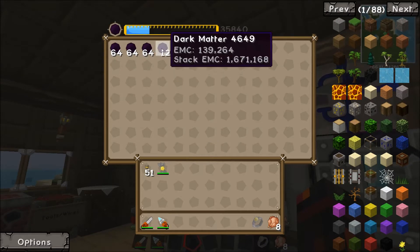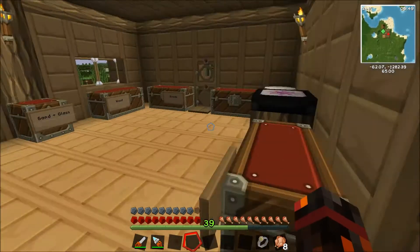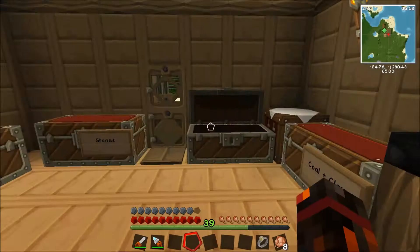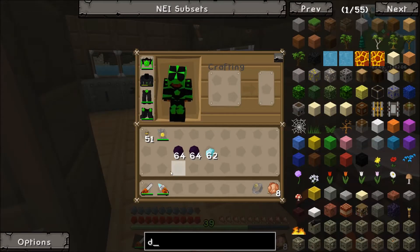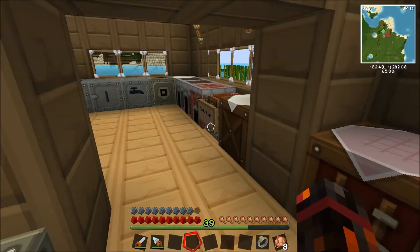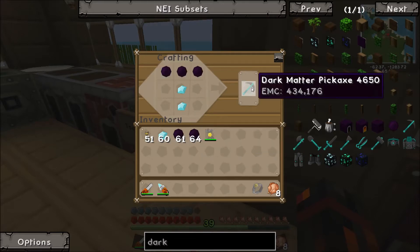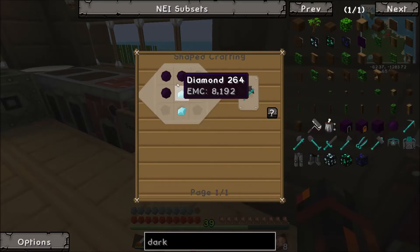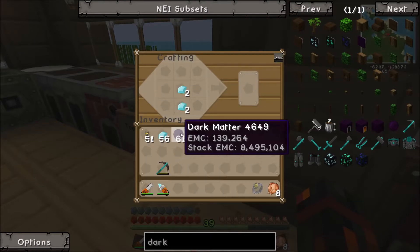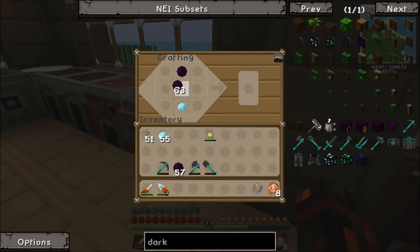As you can see I've got quite a bit, so I'm just going to grab a couple of stacks. I'm going to actually make some dark matter tools, which is probably long overdue. For the pick I need two diamonds and three dark matter — the recipe is quite easy enough. There's the dark matter pick, the axe, and the shovel. And lastly, the sword.